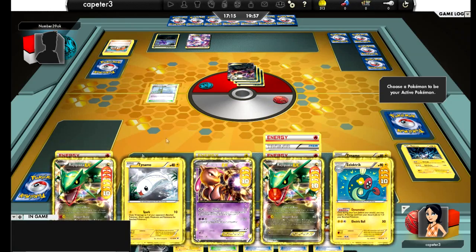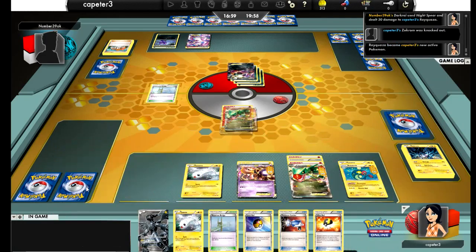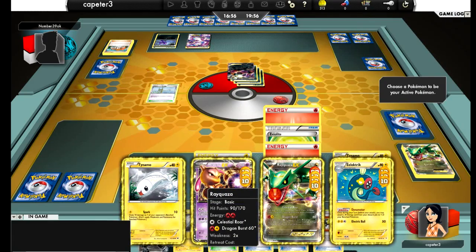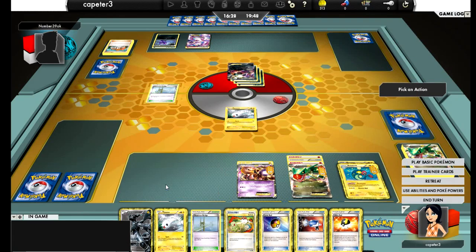What I need to do is promote something that can utilize that Sky Arrow retreat. If I can double Dynamotor and attach for turn, assuming I draw into something. Don't go for the Mewtwo — you have to Dynamotor onto the Mewtwo. My only hope is being able to take out that Mewtwo for the game, which I'm going to need to put three more energy onto my Mewtwo and use that Catcher. It comes down to whether I can first promote something that can utilize that Sky Arrow retreat, and second if I can top a supporter.